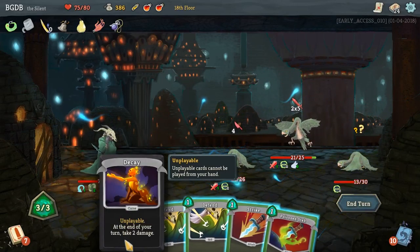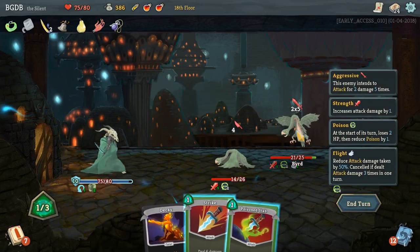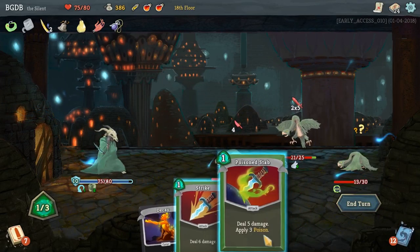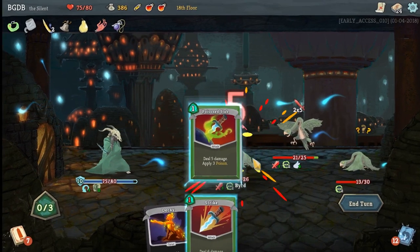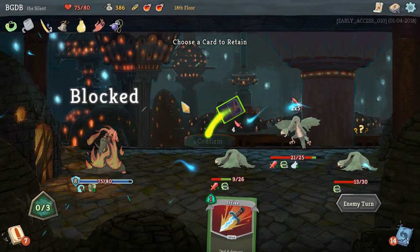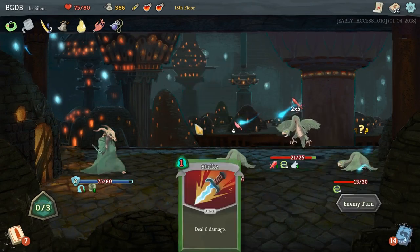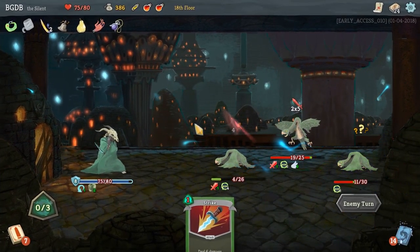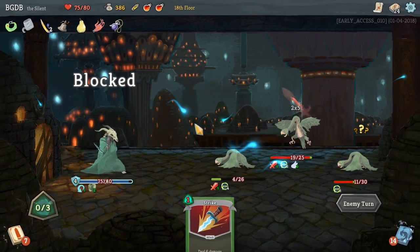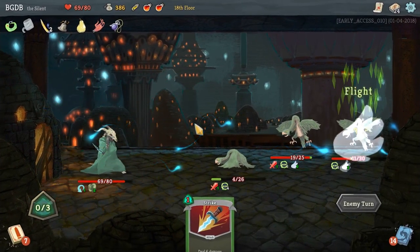I'm going to take two damage this turn... actually a lot of damage this turn unless I can do something. There's nothing I can do, so I'm just gonna poison that dude and just eat the damage. I guess we're holding on to Strike. So he's dead next turn from poison - poison goes through shield.